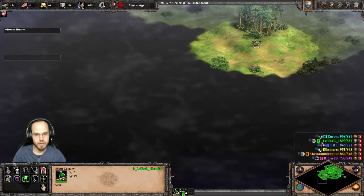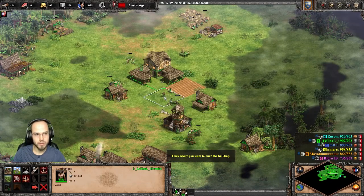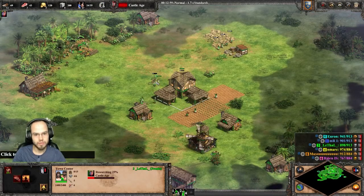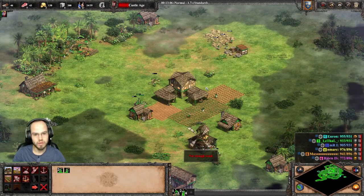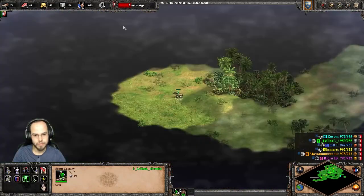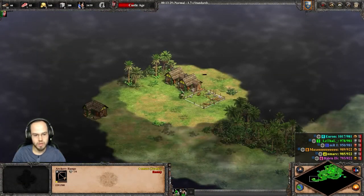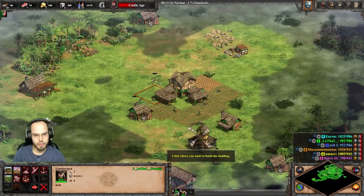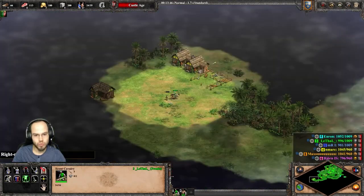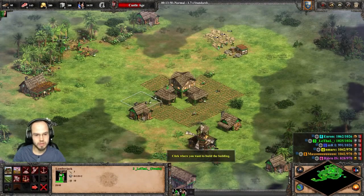Okay, we found our first opponent. He's walling up a little bit. What is he building? Archer range. Oh, we might get a pick here. Nice. We got a pick. Free villager pick. I'll take that any day.